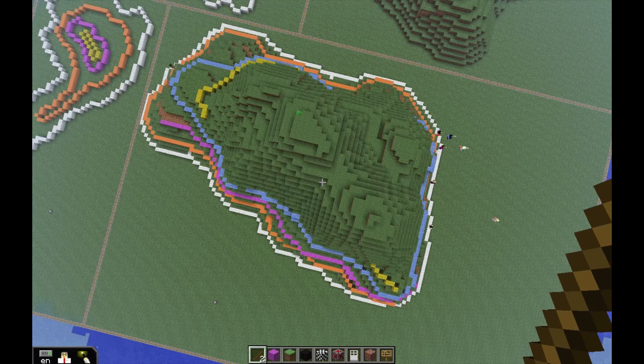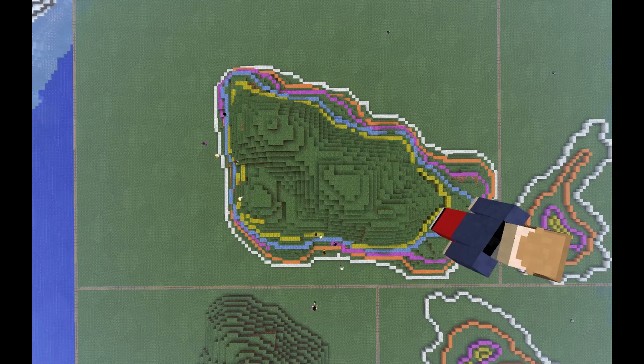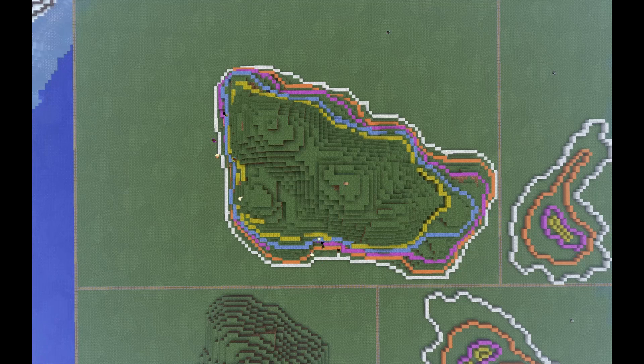Another group of students started on the shallow side, saying they'd go there because it's a nice easy trip up so they don't have to work as hard. Then we had a discussion about what that would mean in terms of time — who would beat the other one up the mountain. Yet another student started somewhere that was steep at the beginning and shallowed off towards the end. I was just absolutely amazed at the depth of knowledge, even while throughout the lesson they were building at the wrong levels and the contour lines were going up and down.